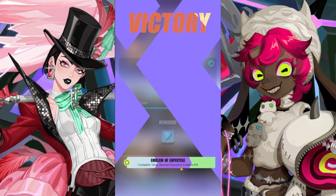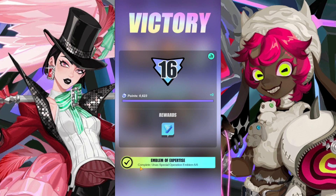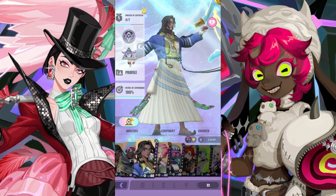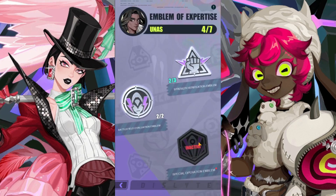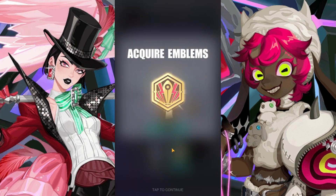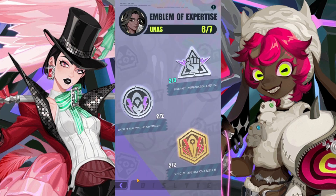Let's go ahead and quick battle. You can see here I did Emblem of Expertise, Unas Special Operation Emblem, five out of five. So let's go to Unas's page. And here I am at Unas's page — you can see that I do have the Emblem of Expertise done, and I can collect my Nexus Crystals and Gold Records.